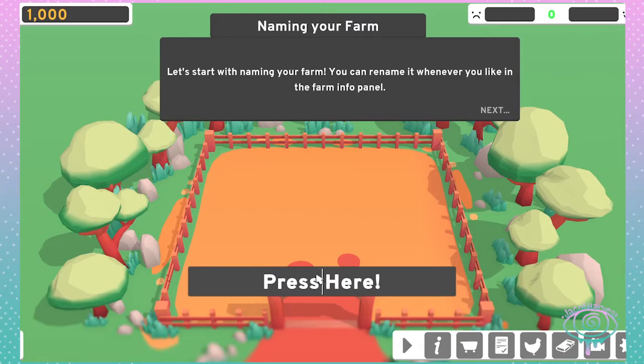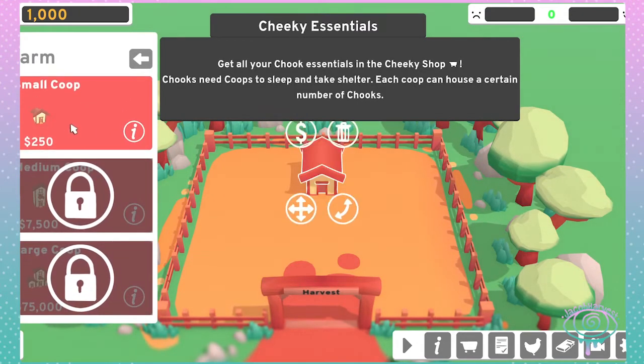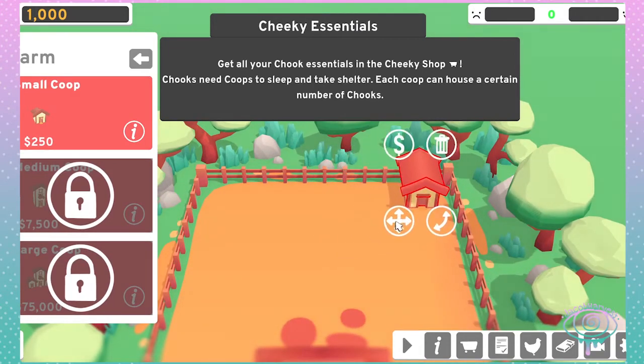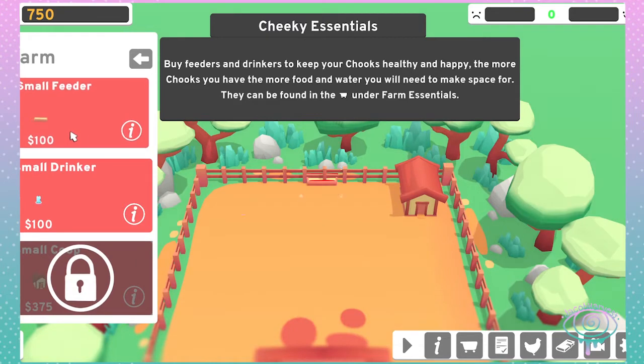Start by naming your farm whatever you want on the panel. I'm gonna name it Harvest. Find my small coop and put it right here. Food and water.